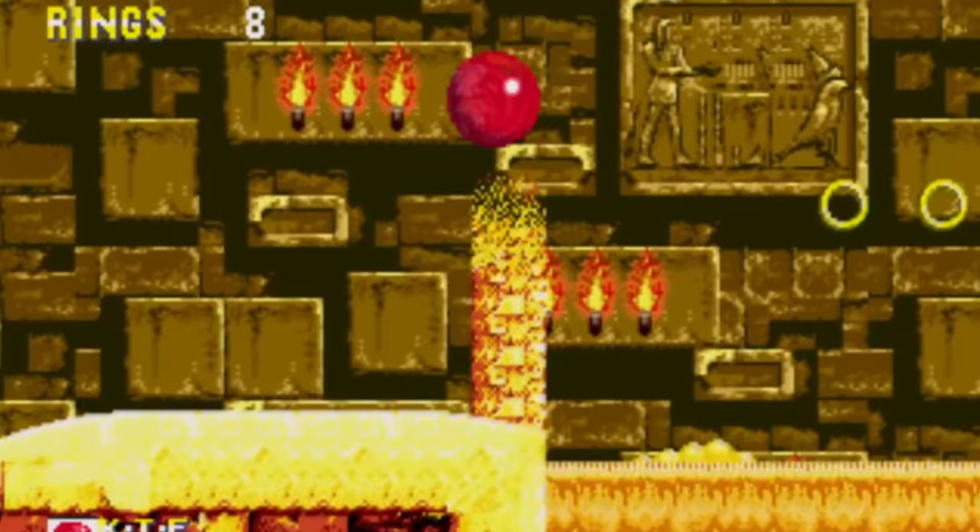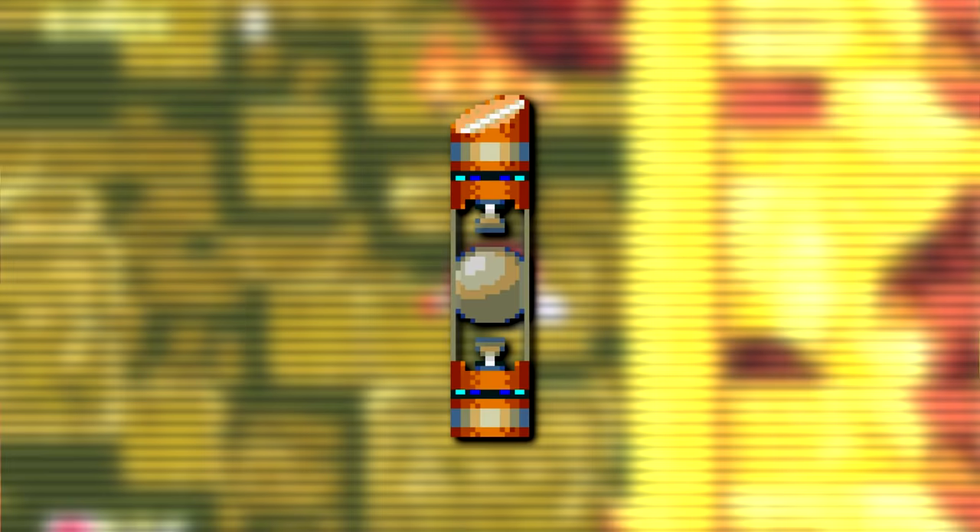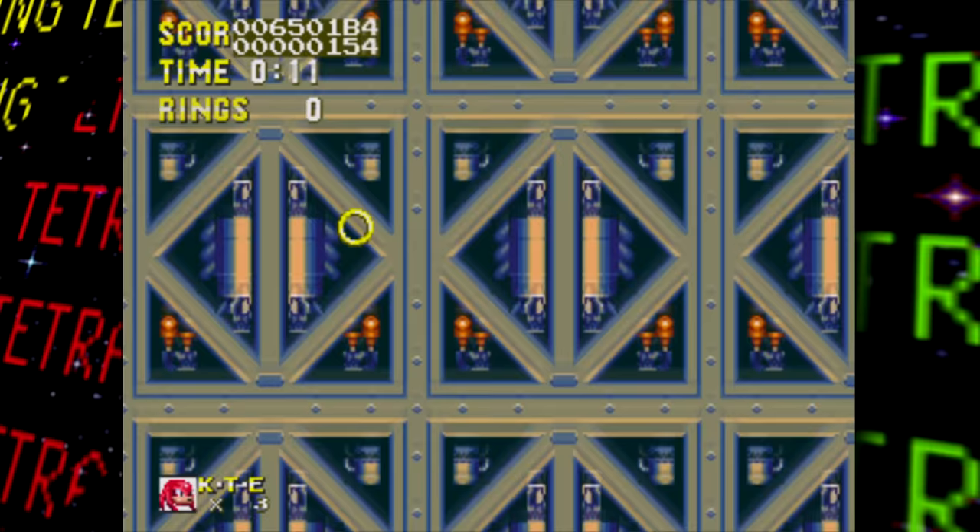First up: unused graphics. There's a device that appears to be projecting a hologram of the Death Egg, itself a reference to the Death Star from Star Wars. This projector can still be hacked into the game with some hex editing in Death Egg Zone's Act 2, suggesting that's where it was once intended to be used. Next up is an unused screw-looking thing meant for the Egg Golem boss of Sandopolis Zone.